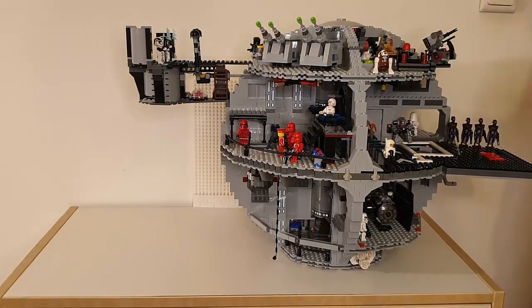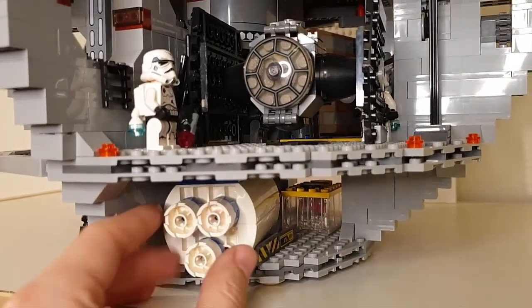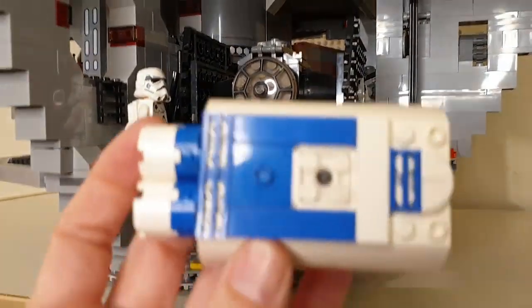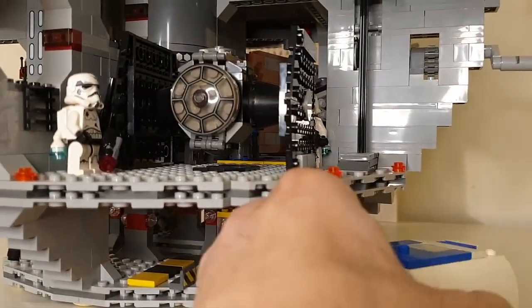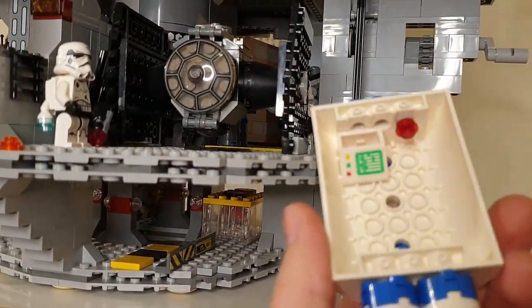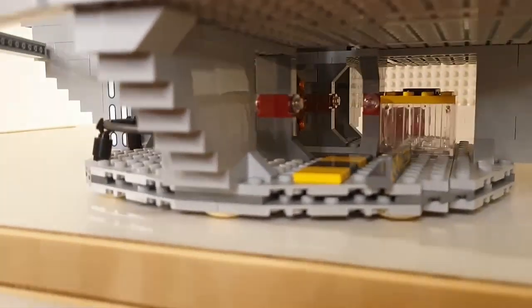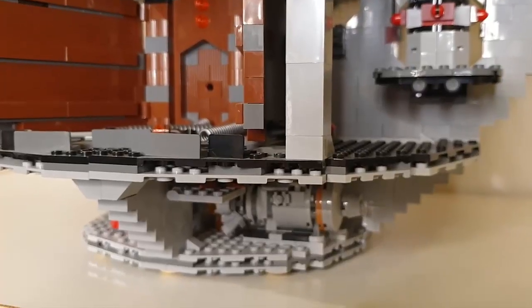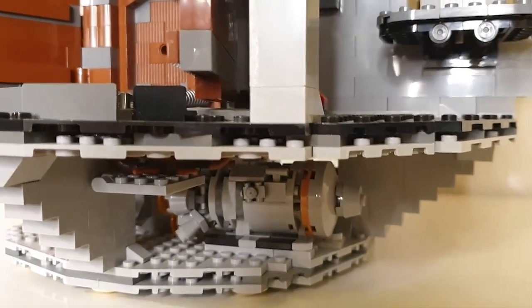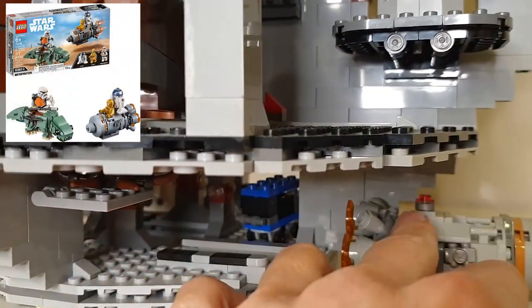In the bottom, you can see that we put an escape pod — a very simple one, basically made of two parts. There are also some decorations around, such as engines. You can see there's a kind of railway that allows you to put it in and out. And this is another escape pod — this one is actually taken from Star Wars A New Hope, escape pod set number 75228.